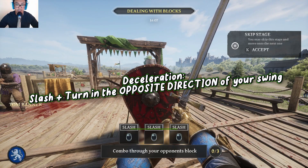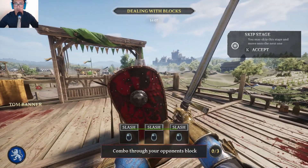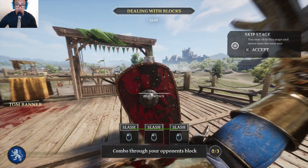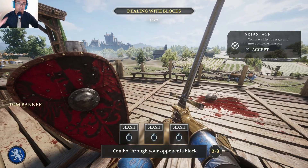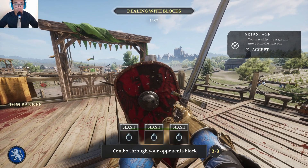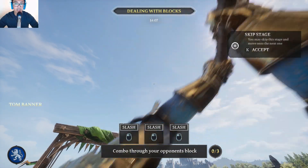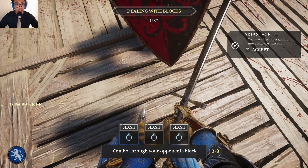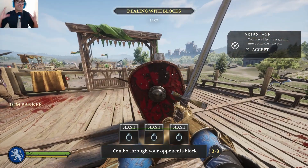We can do the reverse and delay it: as I'm swinging, I start looking the opposite direction — see how much longer that takes to reach them? I can delay it even further with a heavy attack, and it takes forever to get to them. You can do it with stabs and overheads too. For an overhead, if I want to delay it I look up into the sky; if I want to accelerate it I look at the floor and even crouch while doing it for it to be even faster.